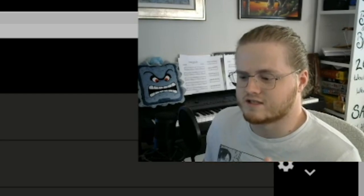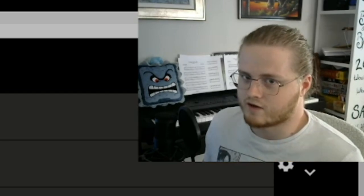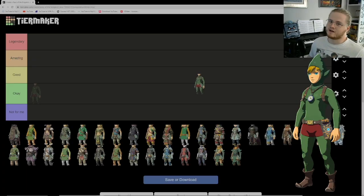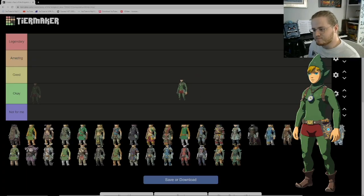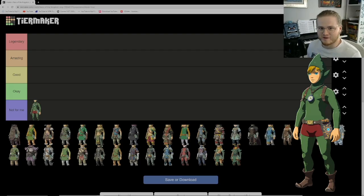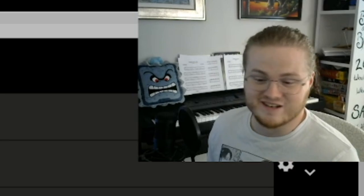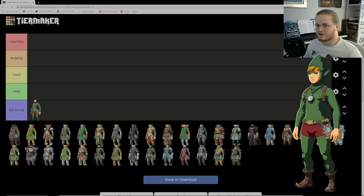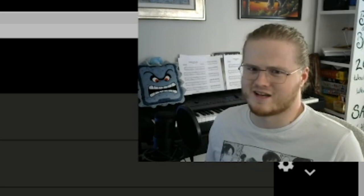I should note this will also include some Breath of the Wild outfits as well. So with that said — Tingle's set. I know there's a lot of Tingle love out there, and I like Tingle as a character. But his outfit I don't like. The reason is that Link is taller than Tingle — this outfit works better on a little middle-aged man. I never wear it; it's just not for me.